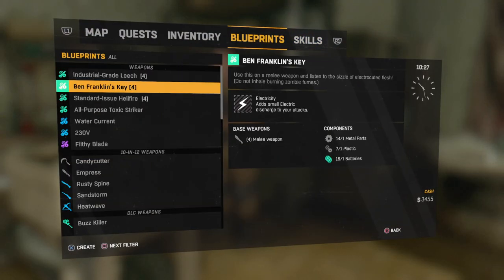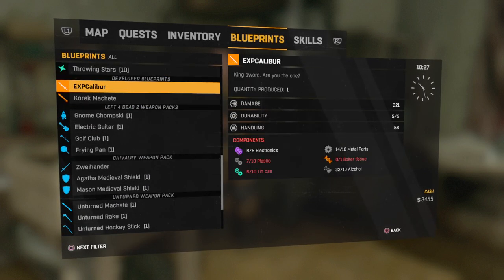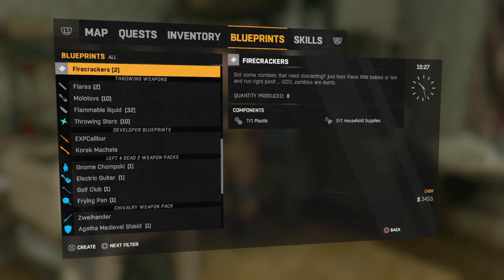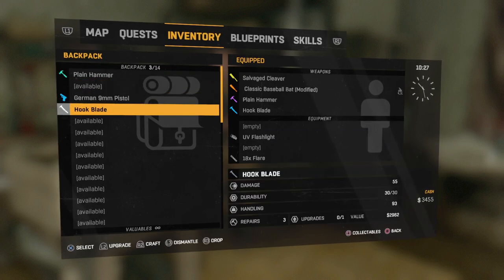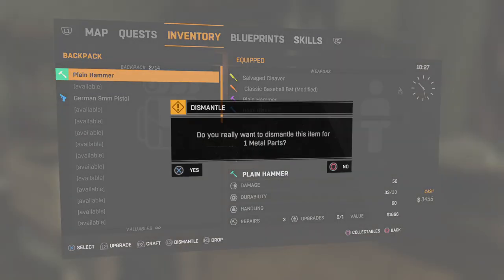If you look at the blueprints that you got and go down to the XP Caliber — these are developer blueprints — you're going to need: electronics, plastic, tin can, metal parts, bolter tissue, and alcohol. The cork machete is another one I'm working on getting the parts for. From now on, anything I have is getting dismantled for metal parts instead of selling it.